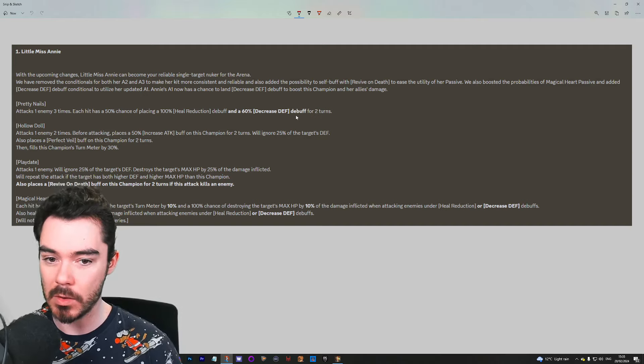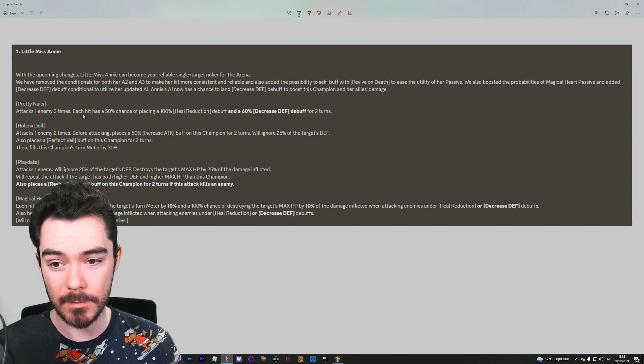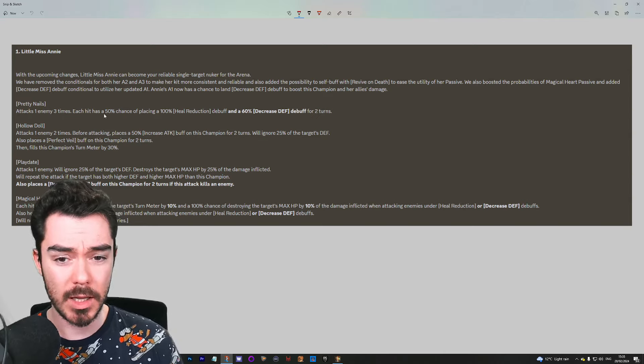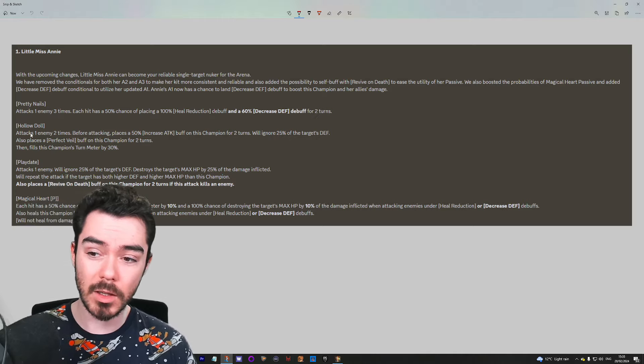In Arena you've got three chances — smack a Harima a few times. Her A1 doesn't hit super hard, but the decreased defense could be kind of nice to kill someone past an Ultimate Death Knight. Anyway, let's read the rest of her kit and then talk about it all together because there are so many changes.